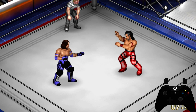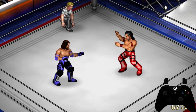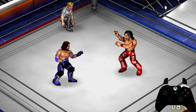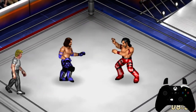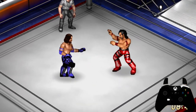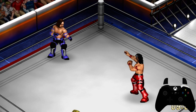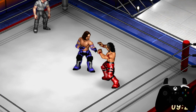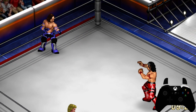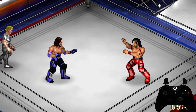The final button we're going to talk about is the right bumper button — that is your 3D movement button. To move in 3D you press the right bumper and any direction on the control pad, and different directions do different things. Pressing forward makes your character move in a counterclockwise direction around your opponent. Pressing back moves you in a clockwise motion around the opponent. Holding the 3D button and pressing up moves your character towards your opponent, and 3D button plus down moves your character away from your opponent in a straight line.